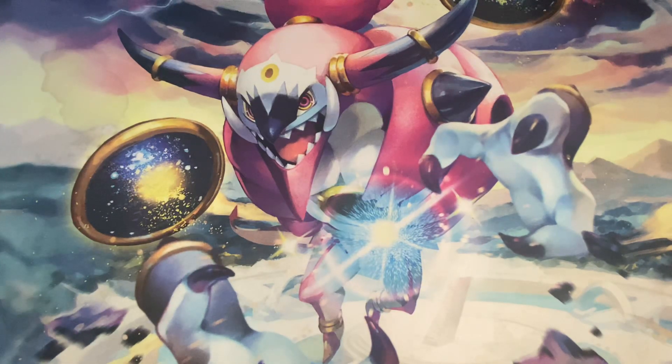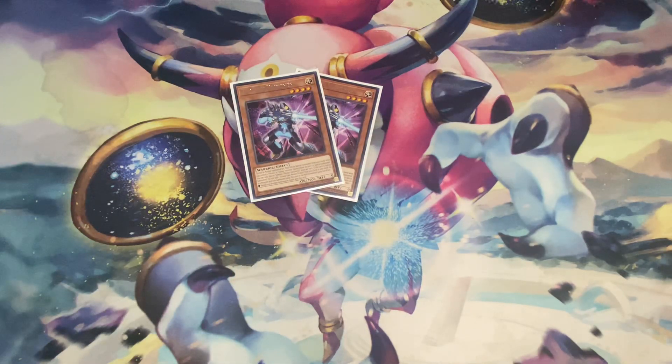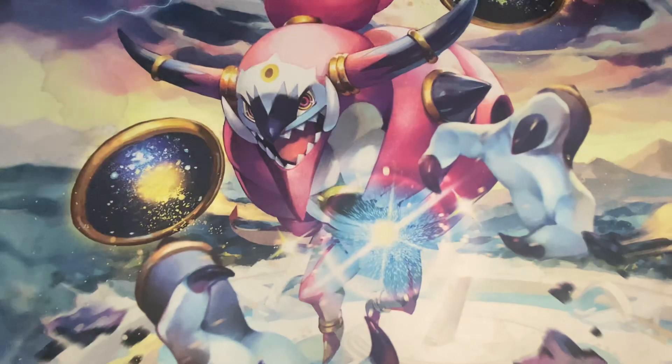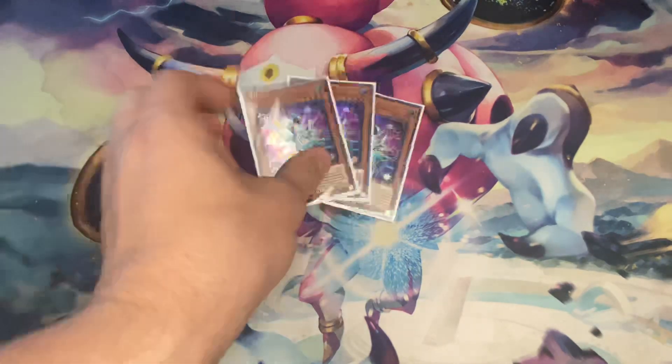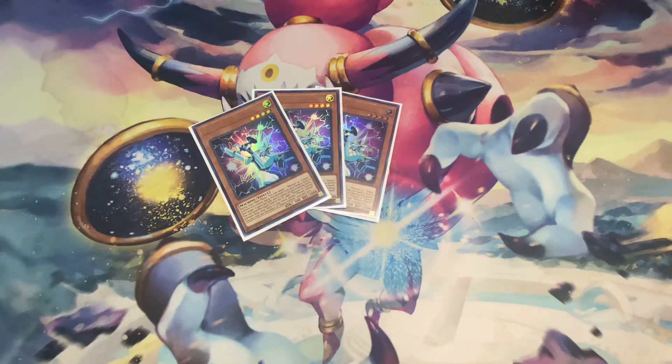On to the Photon cards of the deck. We have two Photon Vanishers — Photon Vanisher searches your Galaxy Eyes Photon Dragon. Next, three Photon Orb World. This card is super amazing and really good for the deck. He allows you to search for any Galaxy or Photon monster, and he also gives a 500 attack point boost whenever you equip him to one of your monsters.